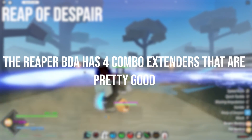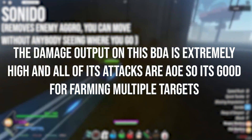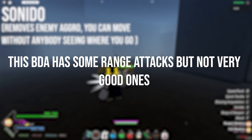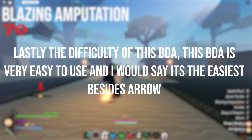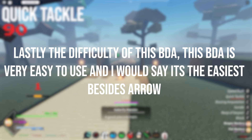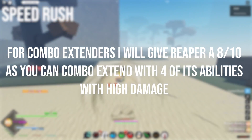Lastly, the Reaper BDA. The Reaper BDA has 4 combo extenders that are pretty good. The damage output is extremely high and all of its attacks are AOE, so it's good for farming multiple targets. This BDA has some ranged attacks, but not very good ones. Obviously the Reaper BDA is the fastest in the game with a lot of movement abilities, mainly its ultimate. This BDA is very easy to use — I would say it's the easiest besides Arrow. For combo extenders I will give Reaper an 8 out of 10 as you can combo extend with 4 of its abilities with high damage.